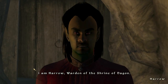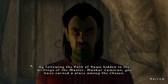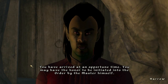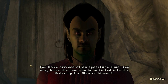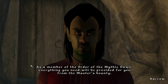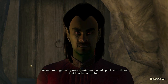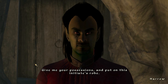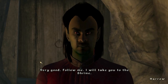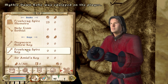Harrow will take you to the master for your initiation into the service of Lord Dagon. Do not tarry — the time of preparation is almost over. The time of cleansing is near. I am Harrow, warden of the shrine of Dagon. By following the path of dawn hidden in the writings of the master, Man-Kar Cameron, you have earned a place among the chosen. You have arrived at an opportune time — you may have the honor to be initiated into the order by the master himself. As a member of the Order of the Mythic Dawn, everything you need will be provided for you from the master's bounty. Give me your possessions and put on this initiate's robe. And it didn't take the things I couldn't put in the chest anyways.